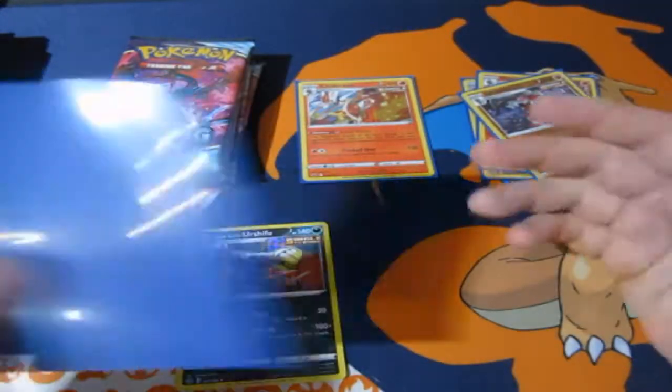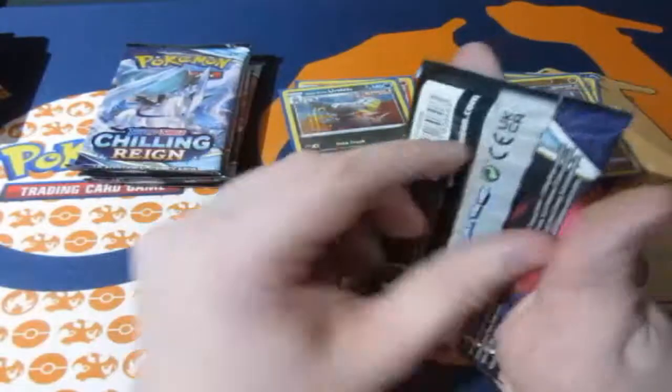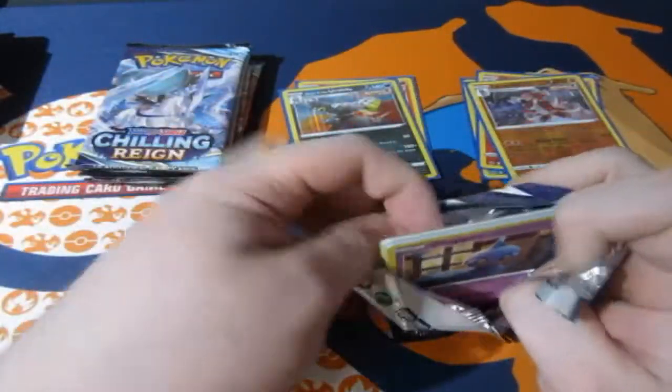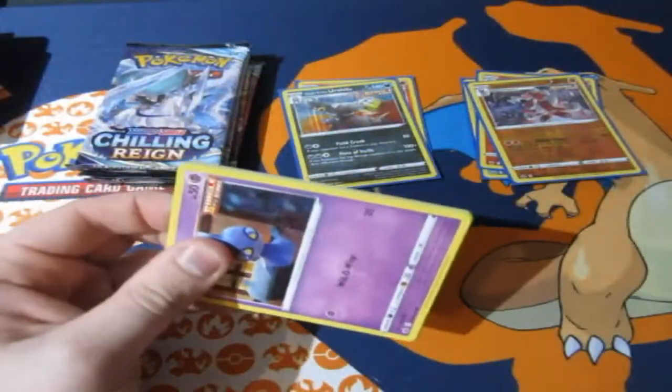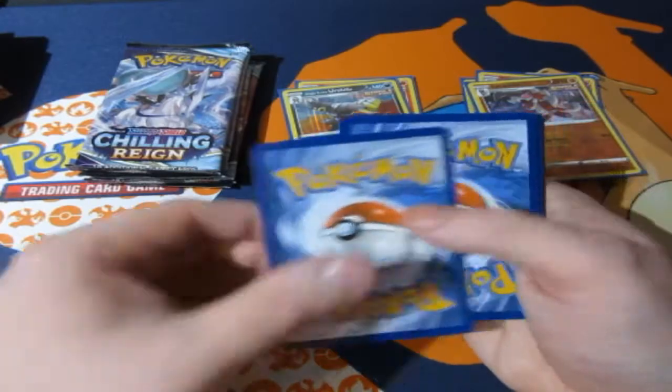Lots of reverse foils, back to back — that's quite weird. Three packs and we got reverse foils every time. We've got two holo rares which is good. But we need something else — some full arts, some V cards, alternate artworks, gold cards, rainbows. We can't just keep getting normal standard holographics.